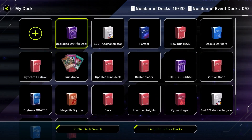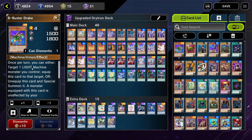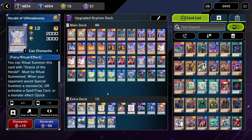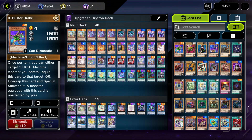I upgraded this deck — let me show you guys real quick. I added in the Buster Drake because a lot of people were telling me to add it, so that way I can attach it to Ultimateness so we can't be affected by Droplet or spell cards. And if they try destroying Ultimateness, Buster Drake gets destroyed instead. I think that's actually really, really good. I don't know why I never tried it out, but it'll be really good. So this is the deck list right here.